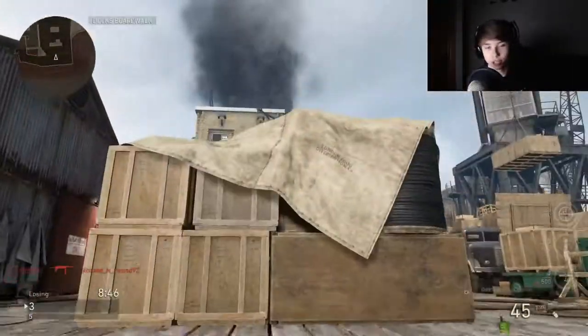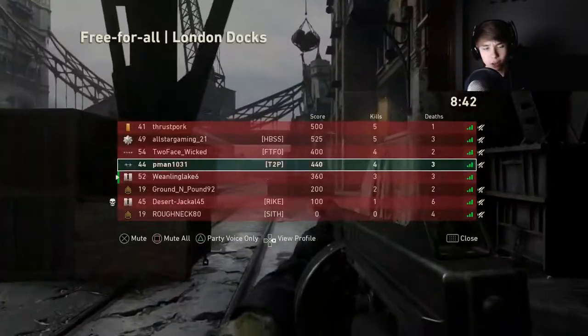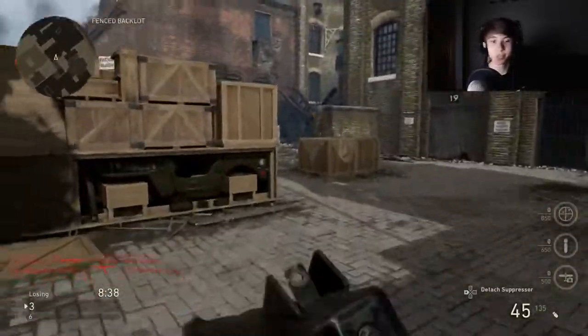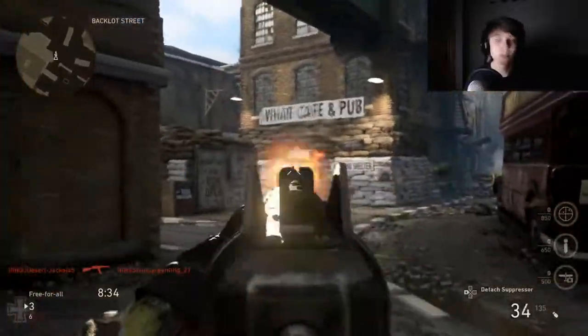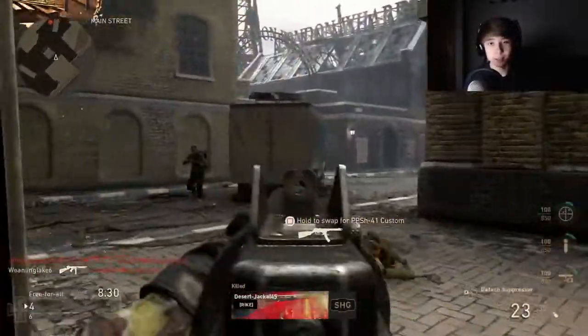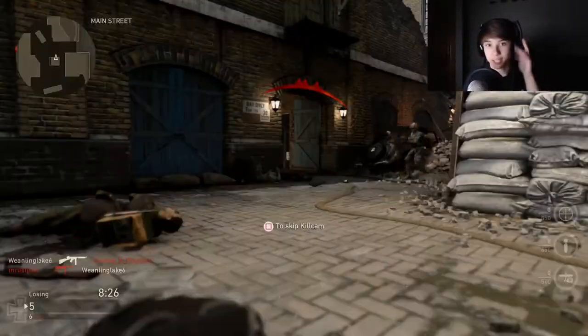Shotguns are pretty random for headshots — there are a few things you can do attachment-wise for that, but I'm not going to cover that today. And sniper rifles — that's pretty self-explanatory how you get headshots with those. But for the more regular weapons, how do you get headshots without aiming exactly at heads?